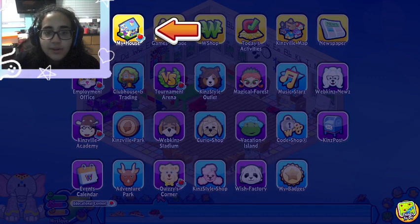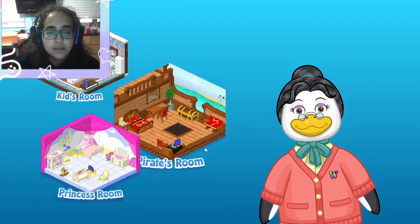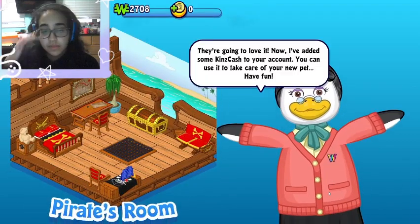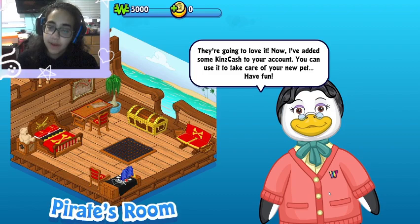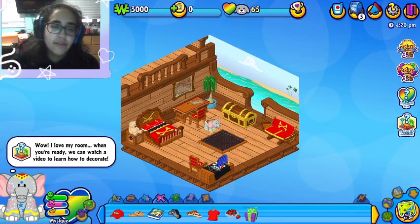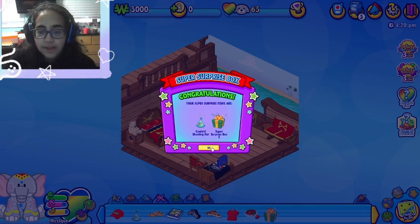'Before we take you home, let's choose a new room for your pet.' Mystique is a pirate, they're going to love it! 'Now I've added some Kins Cash to your account you can use it to take care of your new pet.' Oh, thank you verbally. Mystique would definitely have a pirate room. I remember these little surprise boxes.